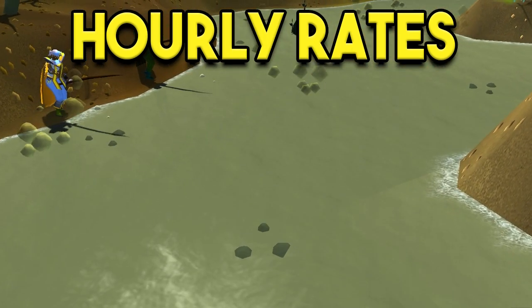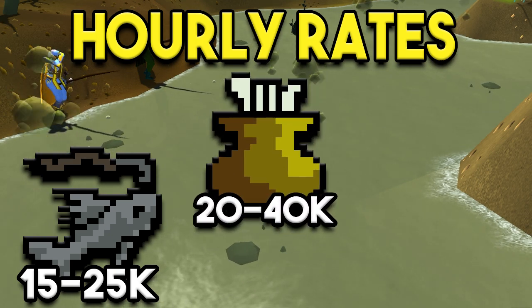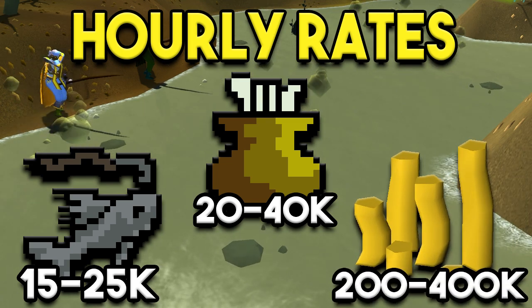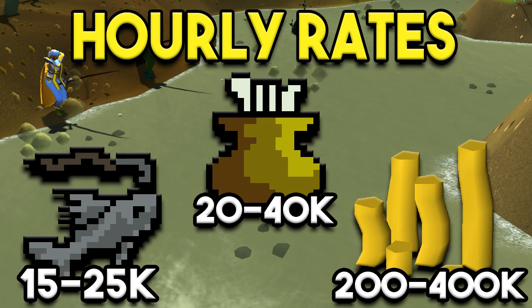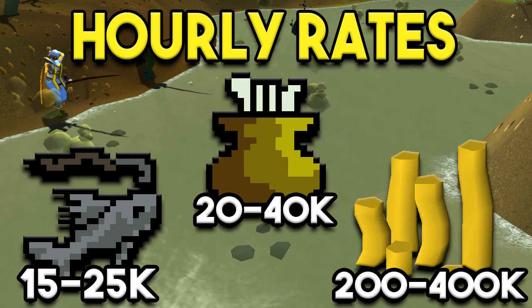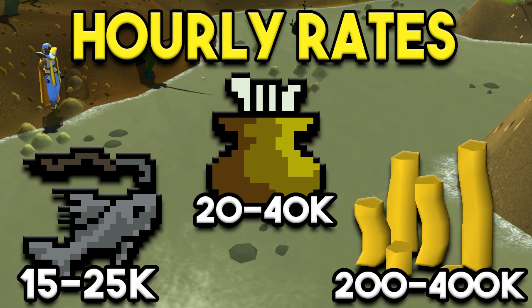For the hourly rates, you can expect anywhere from 15 to 25k fishing XP per hour. In addition to that, 20 to 40k cooking XP per hour and 200 to 400k GP per hour. You'll notice that the cooking XP and the GP per hour scales at a different rate than the fishing XP. That is because you can bring Spirit Flakes here, and that will increase both of those rates.